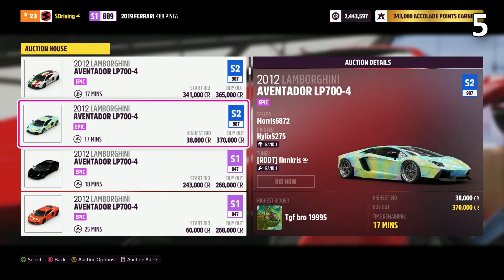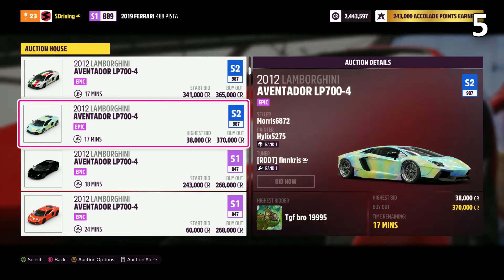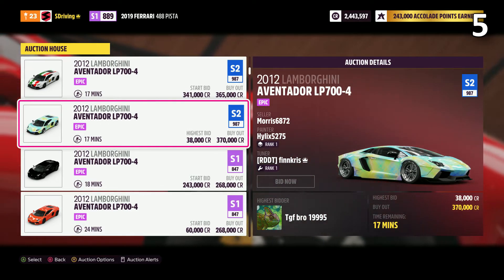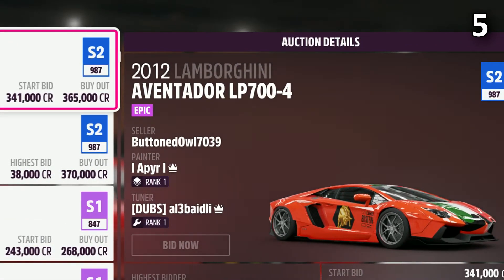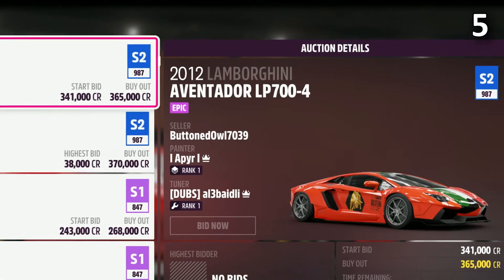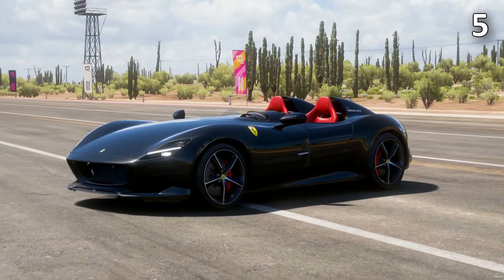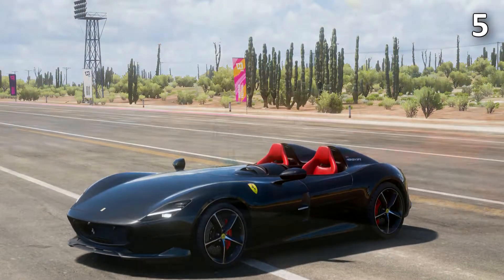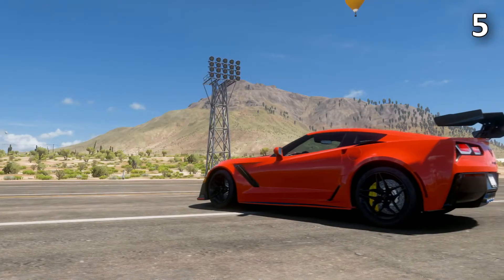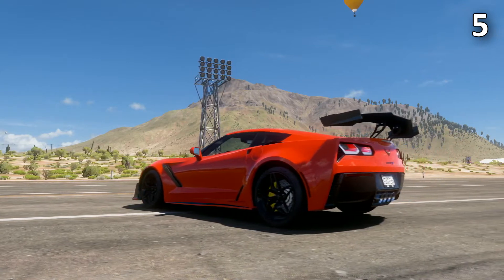Now that we're in the auction house, I'm going to show you guys a really cool hack. Once you're on the car that you think you want to buy, look over at the image of the car. You will see a tuner status and who has tuned it. This typically means the car has upgrades applied to it. If you buy this car, all of the upgrades that have been bought by the previous owner will still be on the car for free. You don't have to buy or spend any credits upgrading it, which is pretty awesome.